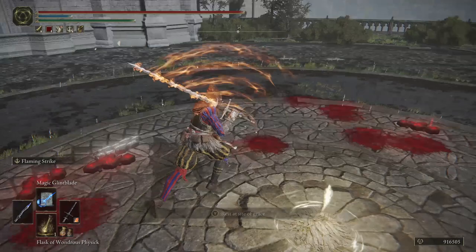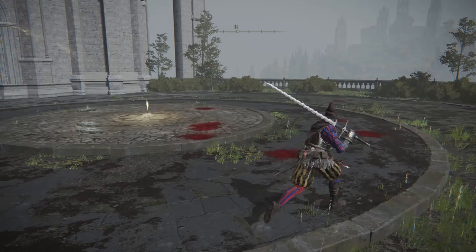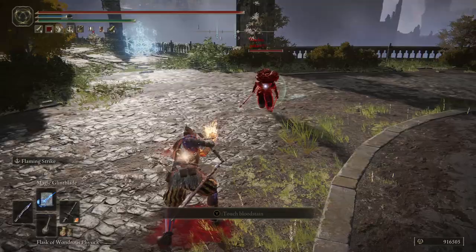But damn, this Flaming Strike — if you hit it, that was some fat fat damage, I love it. I am having kind of a hard time against colossal users just because of spacing, but the clear disadvantage you have is literally just having one greatsword. I probably should have used a bit more solid of a build for my first level 125 PvP experience though.